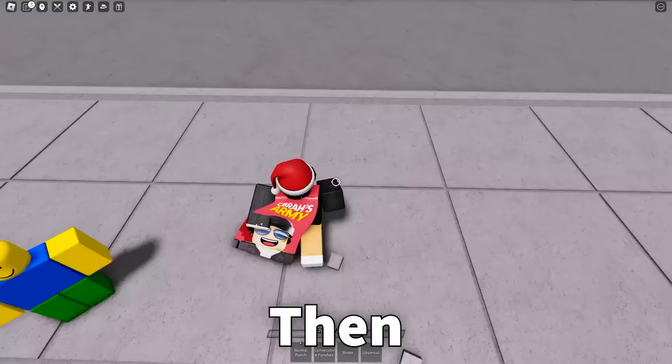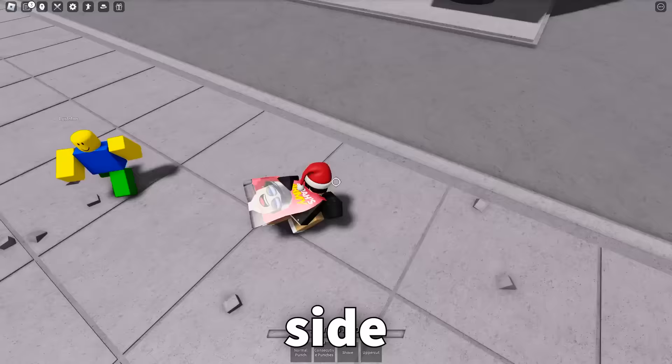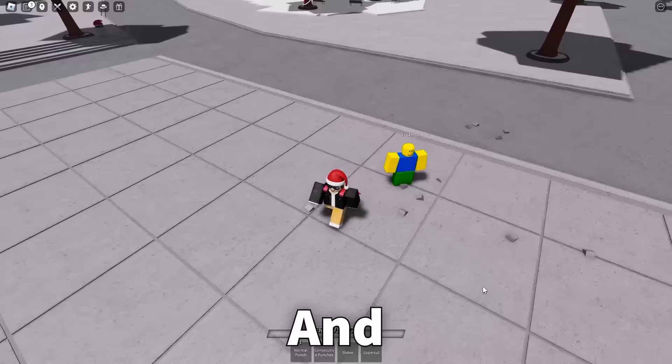Then after the side dash, you want to forward dash. So so far that is one, two, three, side dash, and then forward dash. Side dash and then forward dash — and that is completely inescapable if you time it correctly.